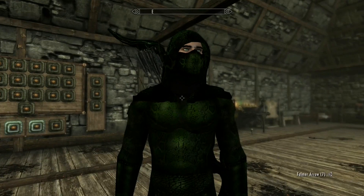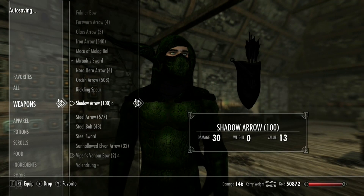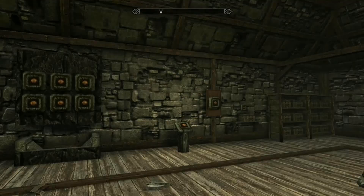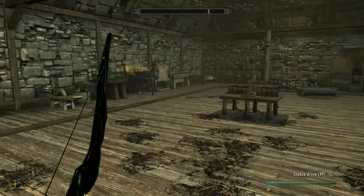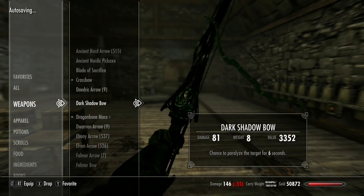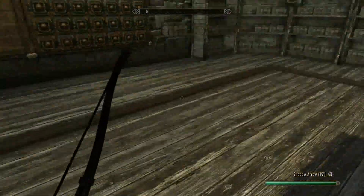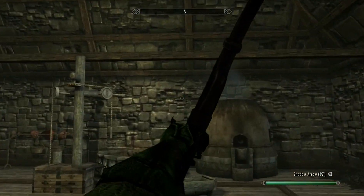Then we got the Viper Bow and some shadow arrows. It looks pretty cool with a green tint. We got a paralyze arrow and a poison arrow. That's pretty much it for the first mod — let's go on to the second one.